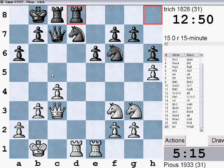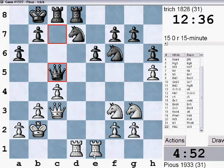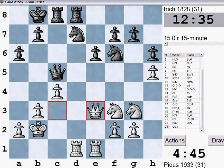After knight c5 I'm trying to keep everything consolidated without making too many weaknesses. A simple move like king b2 — not trying anything fancy because I'm kind of low on time. He's going after my f2 pawn. I'm willing to trade queens here because it'll make things a lot less complicated. I don't want him attacking me when I'm so low on time.